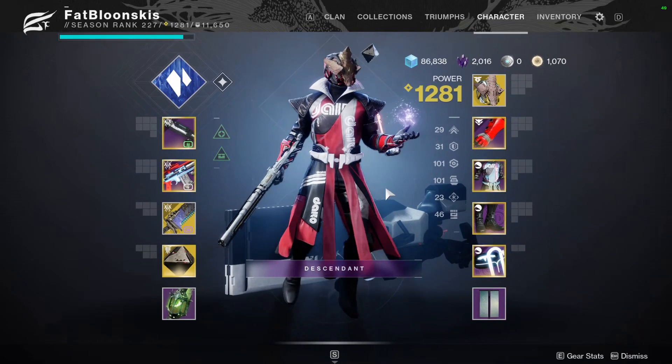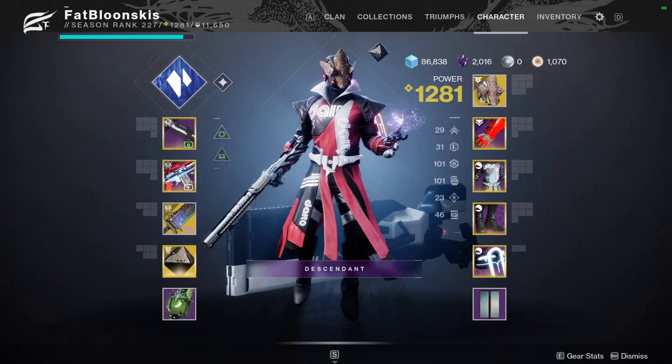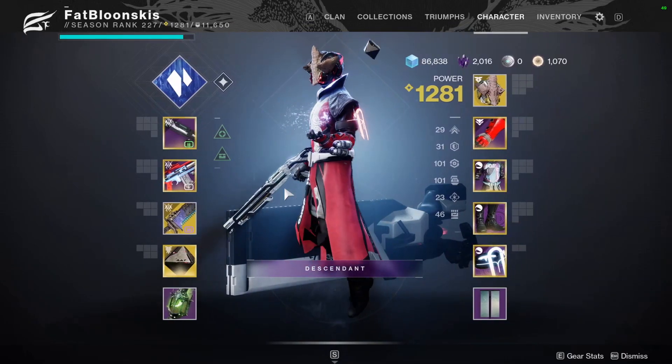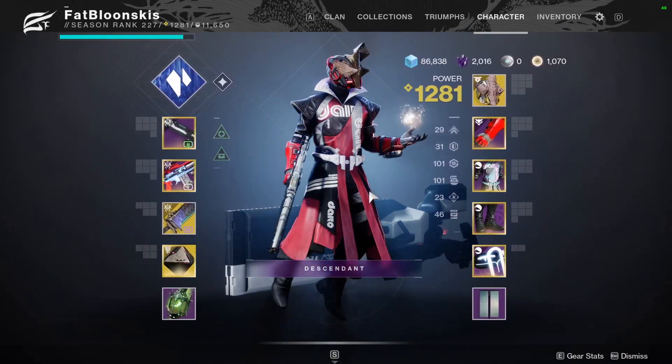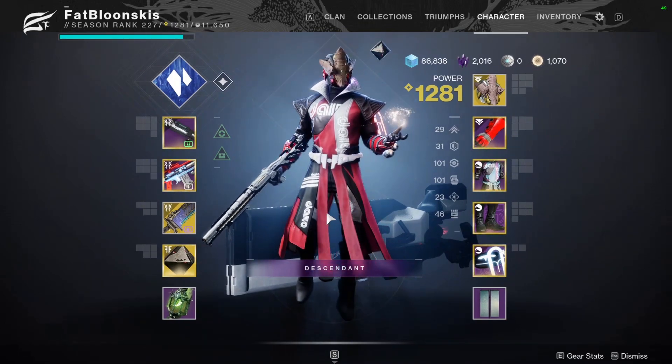As for my Warlock fashion, I tried to make Verity's Brow look as nice as possible. I got these nice chest pieces and I actually kind of like the way they look. I put some nice red, black, and white on it — I really like this color scheme, I think it looks really well. If you like the colors, shaders will be in the description below.